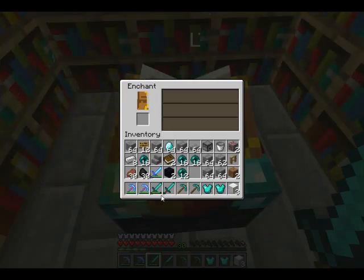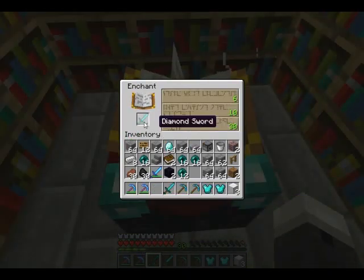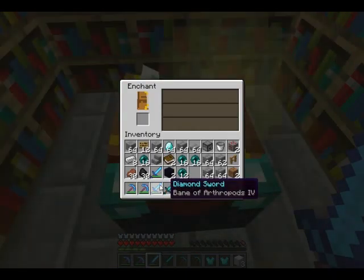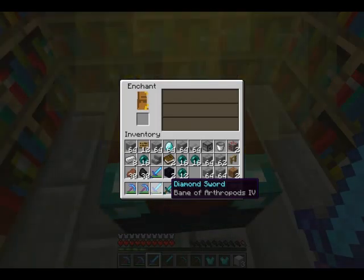Don't pay any attention to that noise in the background — that's coming up next episode. I've got 30 levels, so from a sword we can see the enchants available. That's one of the crappiest enchants you can get. Let me jump to the enchantment page and read you out some of the stats.